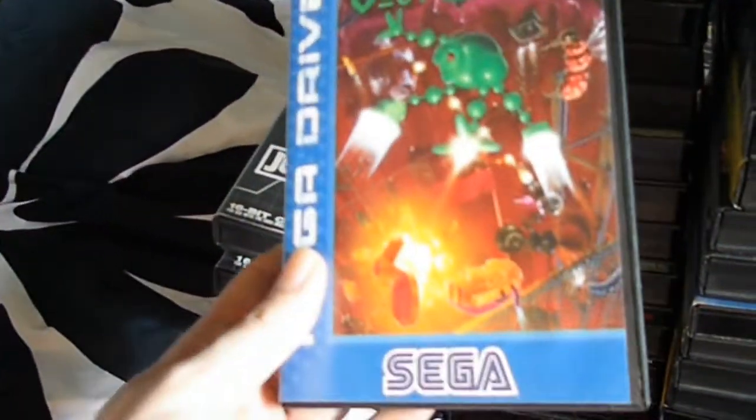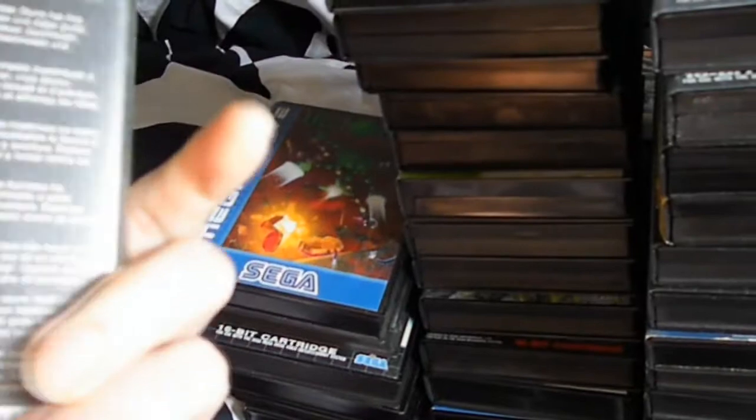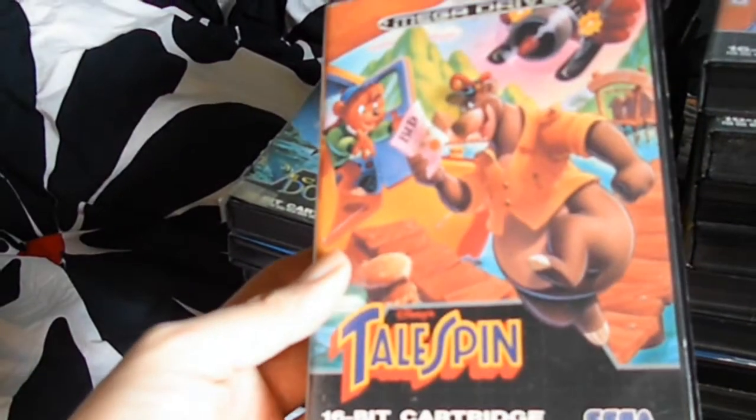Après j'ai Vectorman, que j'ai eu il n'y a pas très longtemps. École du Vent — la boîte est un peu déglingosée, donc je vais peut-être la changer parce que j'ai des doubles. Et l'autre c'est Tailspin, que j'ai eu très récemment.